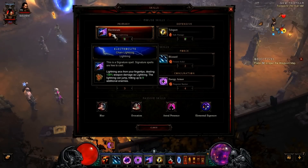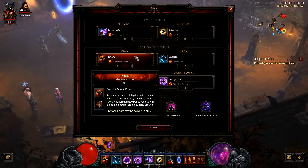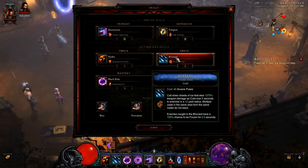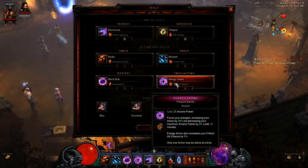For the build, use Electrocute with Chain Lightning, Teleport with Safe Passage or Magic Weapon for more damage, Mammoth Hydra for great damage per second, Blizzard for crowd control, Black Hole for crowd control and grouping enemies, and Energy Armor Pinpoint Barrier for armor and crit chance. Passive slots are Blur, Evocation, Astral Presence, and Elemental Equilibrium for damage mitigation and resource generation.